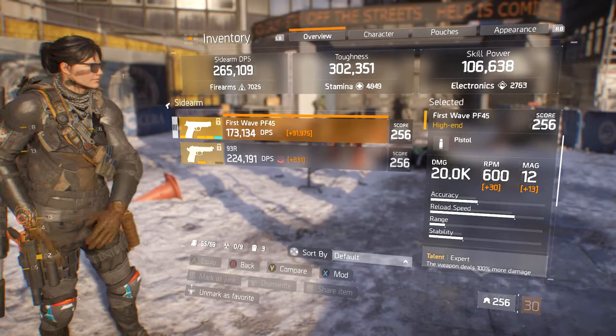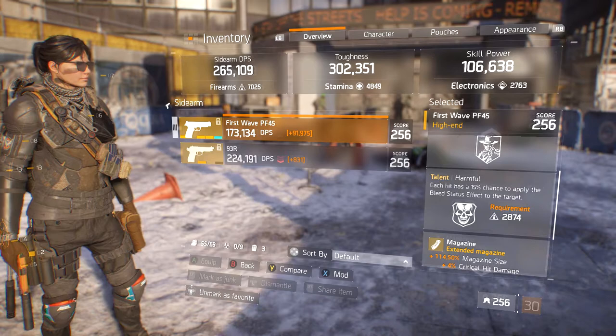If you guys want to know the pistol — real quick — the pistol is a 20K base, Expert and Harmful. I run Harmful on every pistol I have, so that if somebody decides to run away I can just pop them a few times and hopefully get them bleeding.